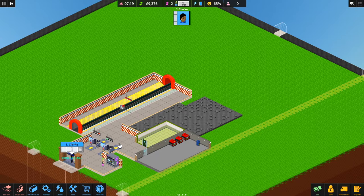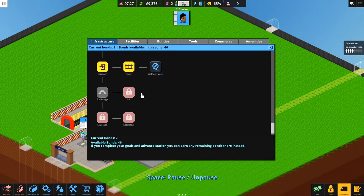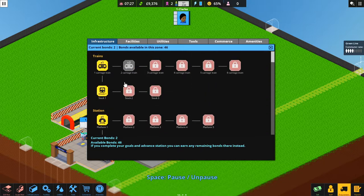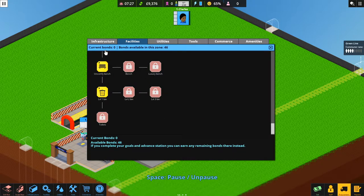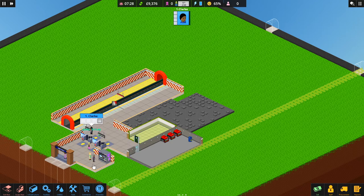Unpausing now. We can unlock things through the procurement section. A few things were unlocked automatically but we need to unlock facilities — like benches so people can sit down. We've got an uncomfy bench available. We have no more bonds right now so we need to wait until we earn more. Let's get some people in and start earning money.